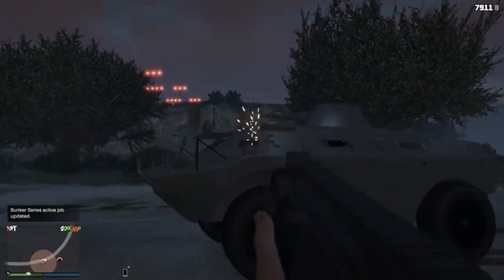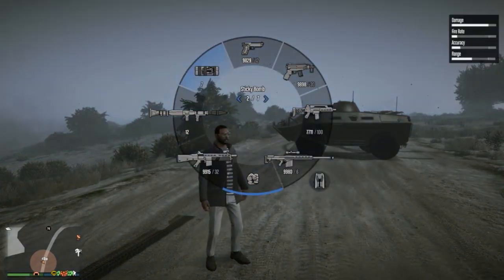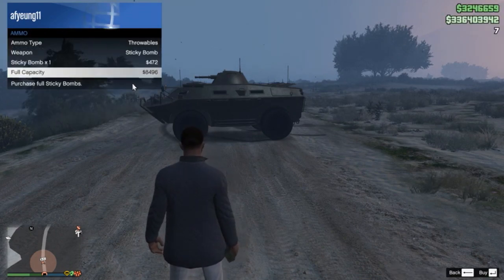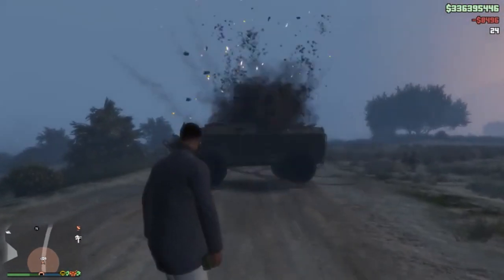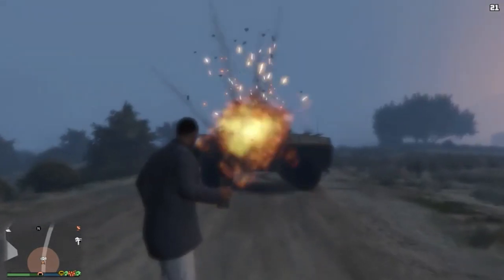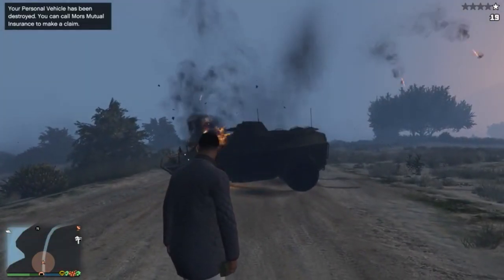Let's test the APC versus sticky bombs — it'll be interesting to see how many it can take. The APC gets a slight bump in damage resistance over the Bravado Half-Track: it can survive five sticky bombs, and the sixth one is the one that blows it up. So one, two, three, four, five can land on you and nothing will happen, but when the sixth one lands, that's when it explodes. That puts it roughly on the level of the Insurgent, which I believe can also take five explosives before the sixth one destroys it.